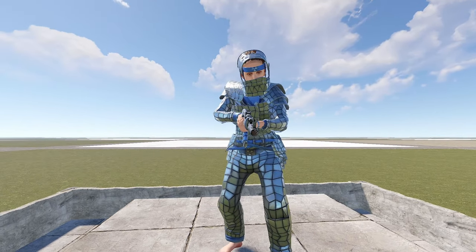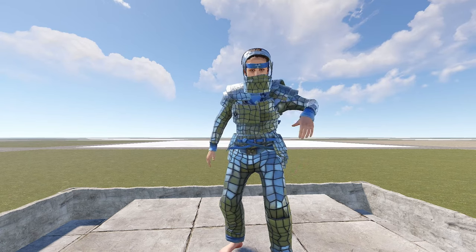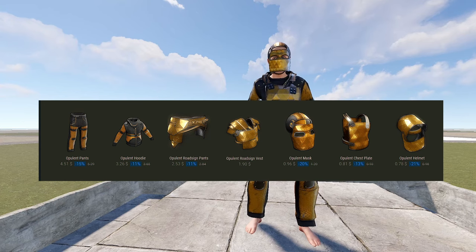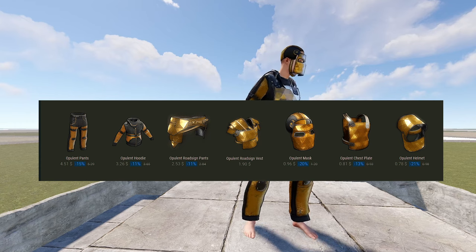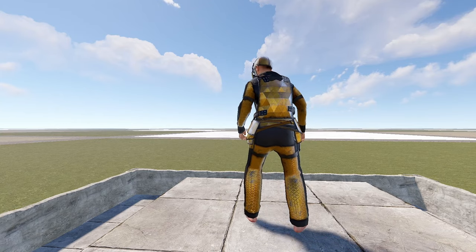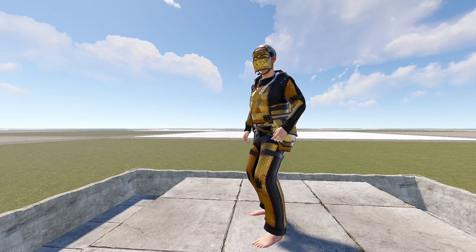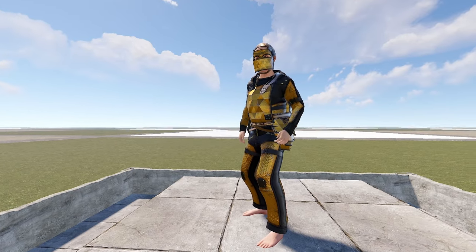Let's see what Hydra thinks of this set. Hydra, what is your review of this set? Hydra doesn't like it — thinks it's a poo set. The third and final set in the budget series is the Opulent. The Opulent is at $14.54 and comes once again with no boots and no gloves. It has a very bright gold colour and I think looks really nice in black and gold. Here is the road sign set.